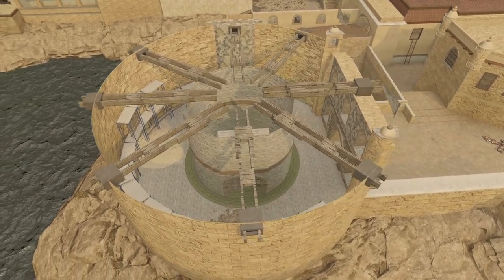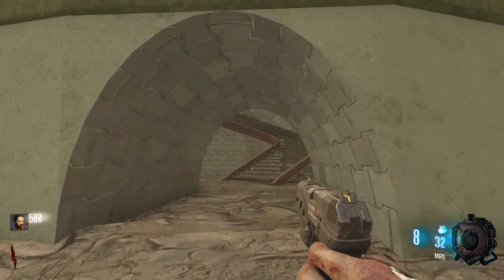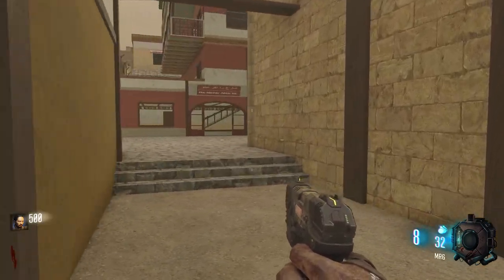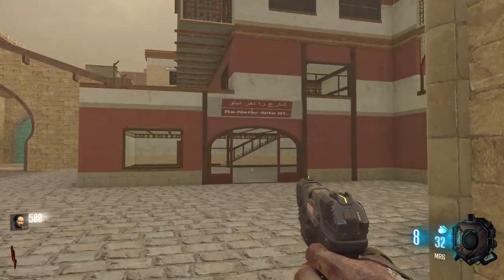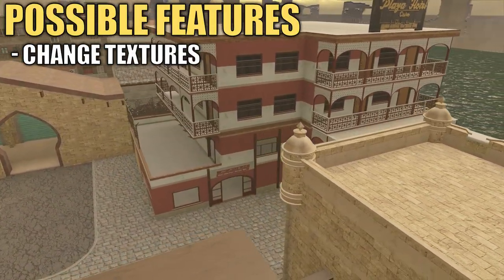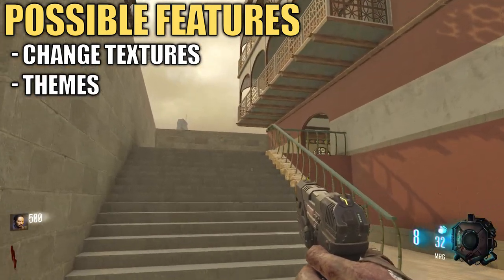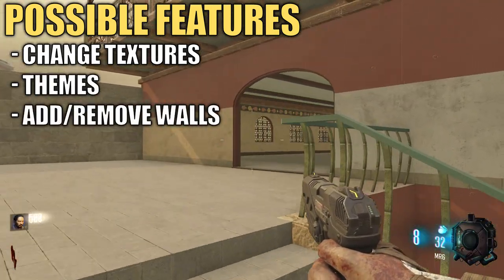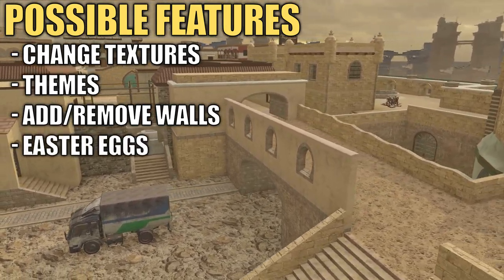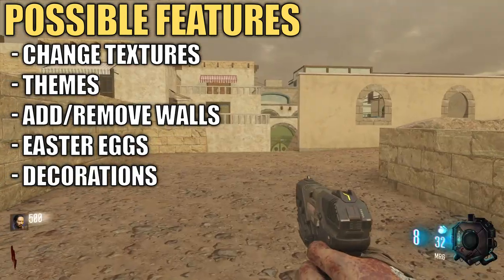We provide you with the bare bones recreation of the multiplayer map — you then have the ability to change almost every aspect of the map as you see fit. The only rule we really have is that your final map must still be recognizable as Sea Town. In other words, you can change all the textures of the walls and buildings — you can even make it a wild west, winter, or underwater theme, destroy some walls, add some walls, put in a secret underground tunnel system, create a simple or elaborate easter egg, and add small details like decorative items to bring it to life.